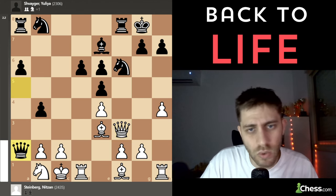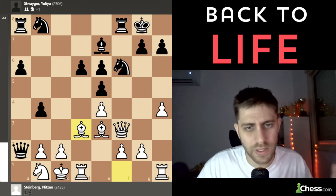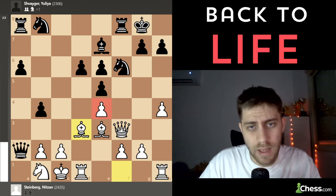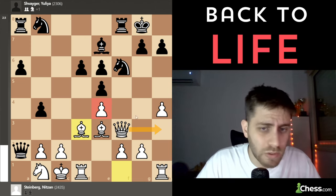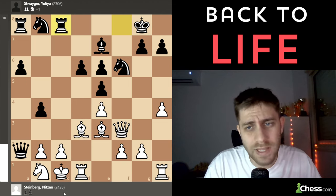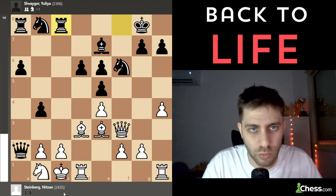I played Bishop to d3 — I think overall it's a good move. It protects the e4 pawn, maybe brings the opportunity for the queen to come to h3, and the bishop on d3 covers the c2 pawn and the king on c1. She played Rook c8 — logical, because she wants to bring the rook into the game.